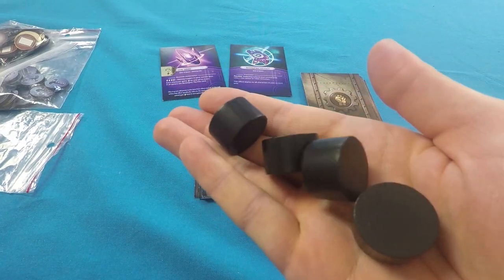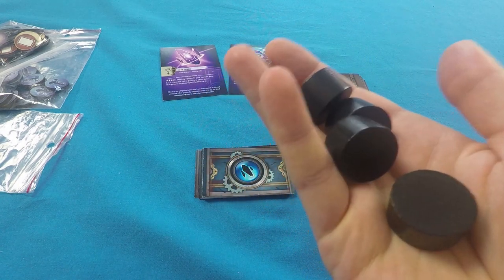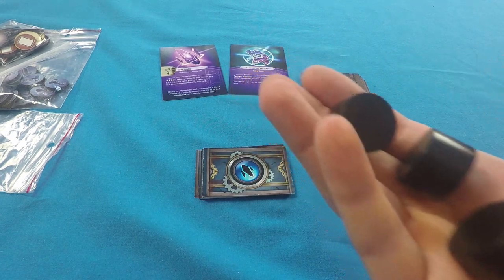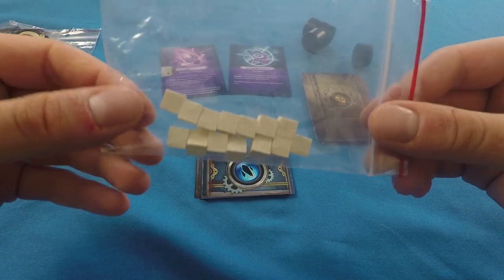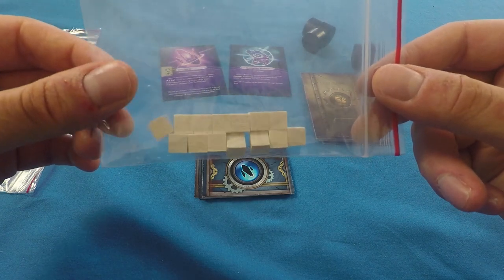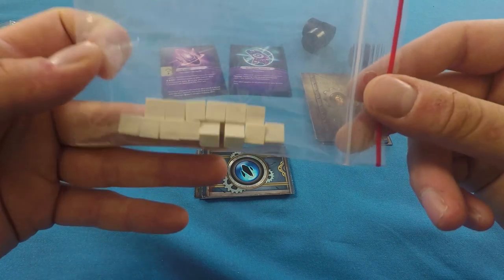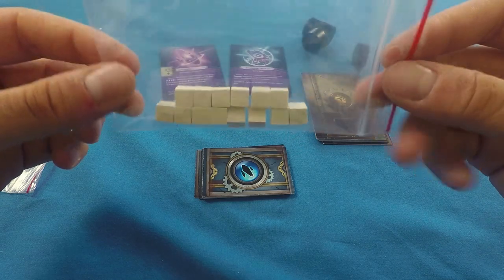There are four alien pylons — we'll use more or less based on player count: four for four players, three for three players, and so on. There's also a bag of serenity placed in the center of the city in co-op mode, representing the peaceful nature of citizens. It decreases as bad things happen, and if it ever reaches zero, the evil wins and you lose.